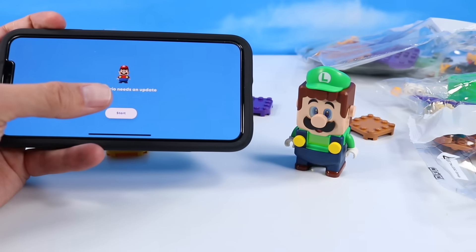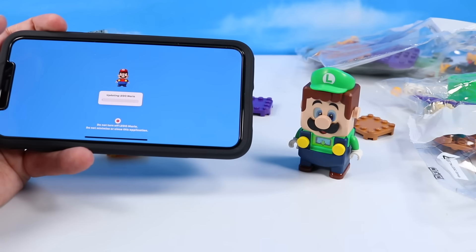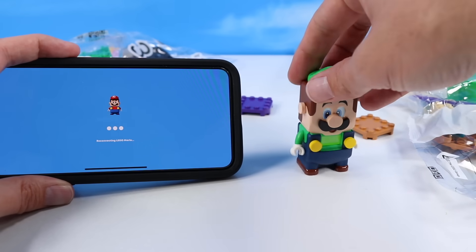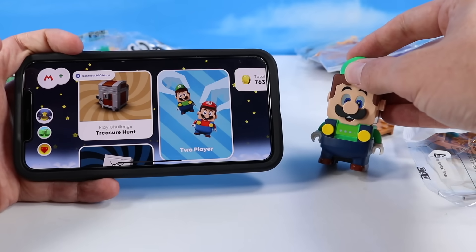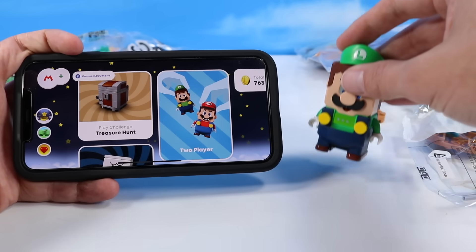Lego Mario needs an update, so Luigi's going to get an update too. Hopefully it won't fry his brains like it did Mario's. I think the update is complete, maybe. There's lots of thinking going on so far — this is a major reboot. Uh-oh, I think Luigi's stuck just like Mario right now. This is not good. We need an update to save these guys.